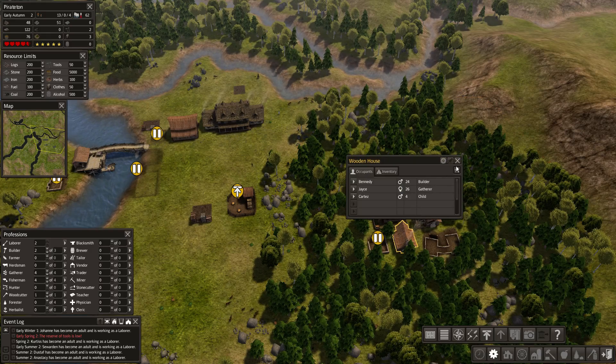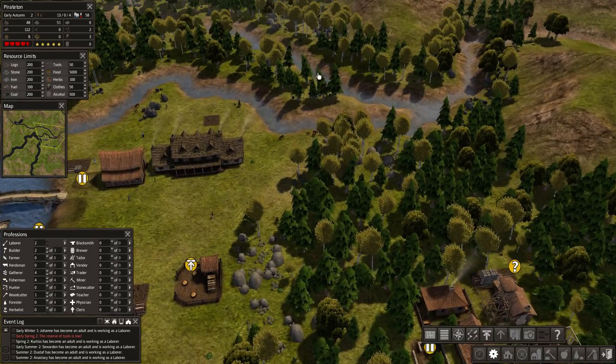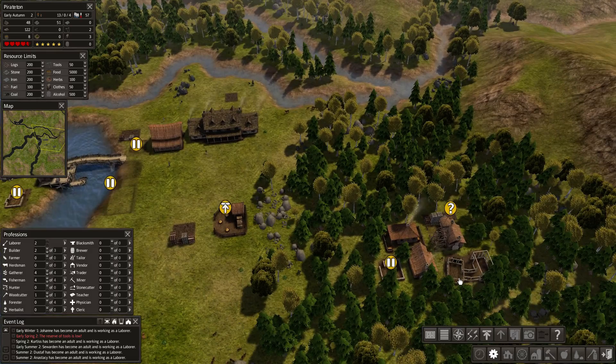The more food we have, the more quickly we can get the houses built. The woodcutter's acting as a laborer when he's not cutting wood. There's a gatherer in here — still a builder, which makes sense because he's building something over here. I could build roads to try to get them to go faster, but I think most of the time they're just going to take the diagonal shortcut. Dirt roads don't take up any resources.